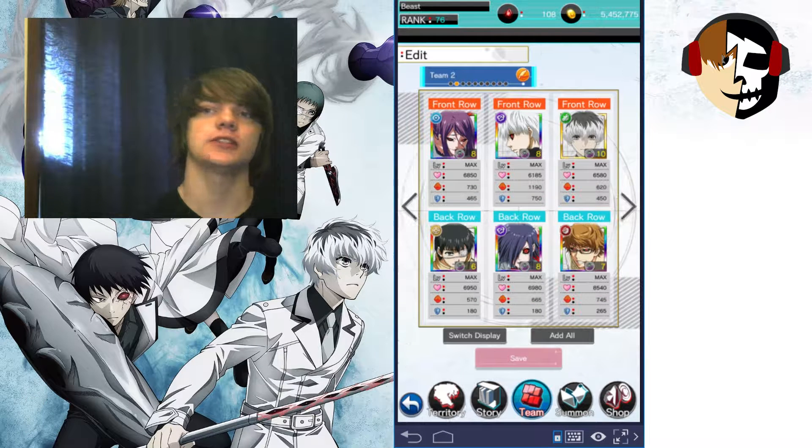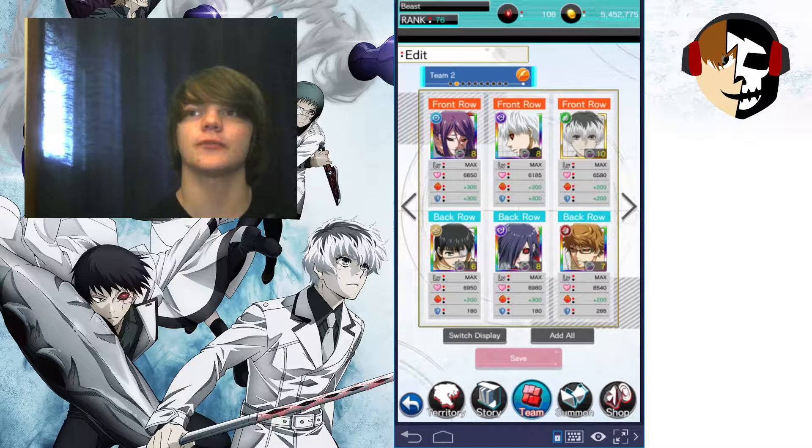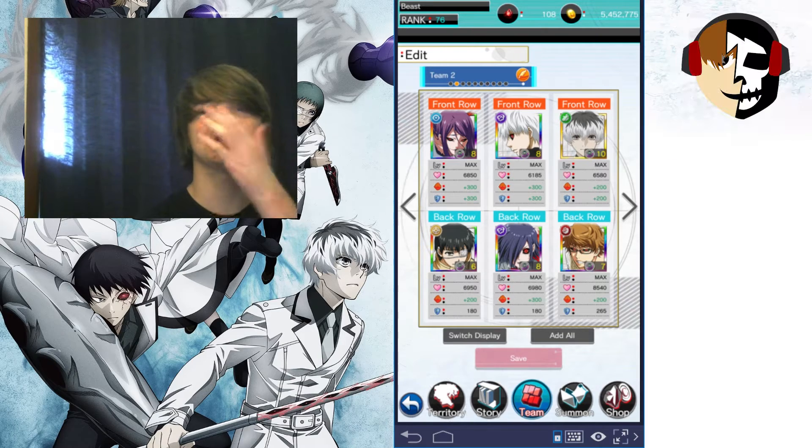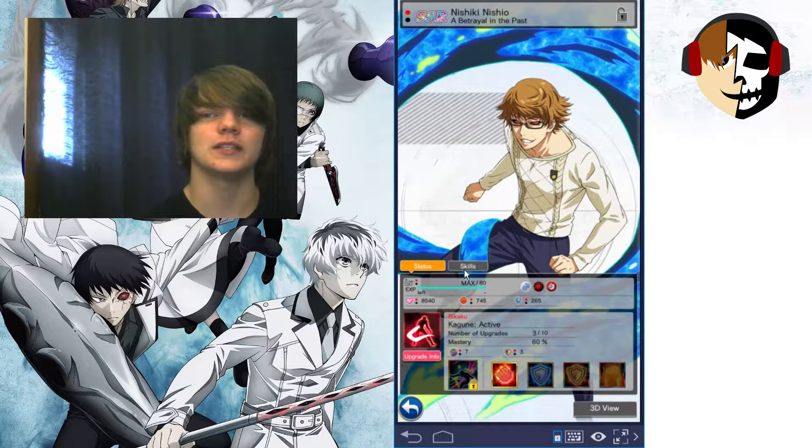I'm gonna quickly list off the units here. We're using Rize up front, we're using the Kaneki from Territory Wars up front, we're using the Sasaki — the SR Sasaki. We're using a little Kaneki you get from one of the free-to-play forum events, using Toka, and we're using a free-to-play Nichi. There are two free-to-play Nichis; I'm just using one of them.